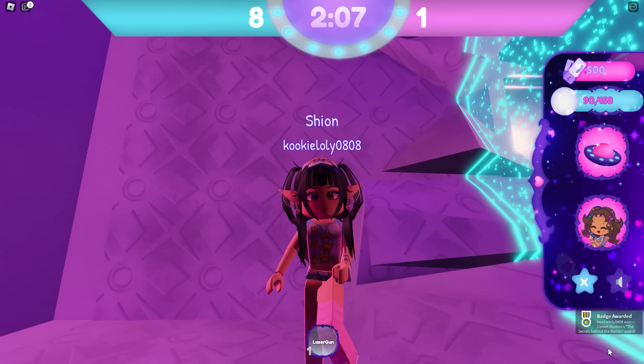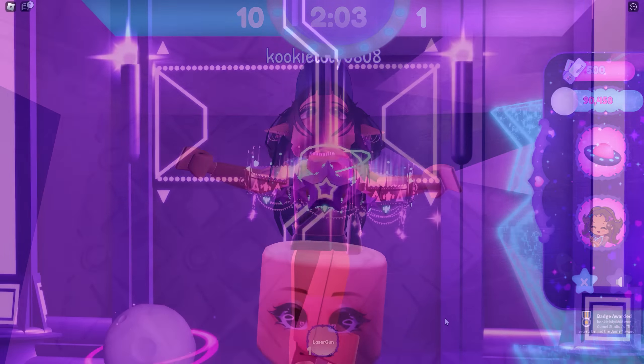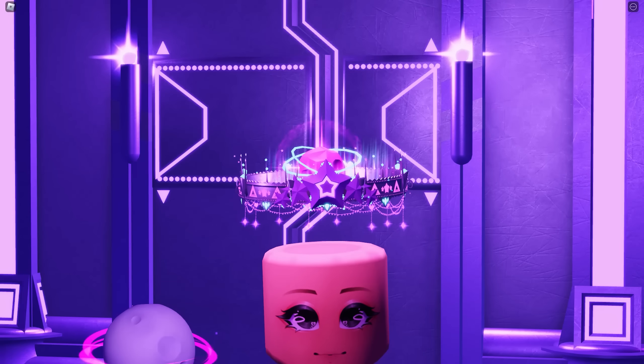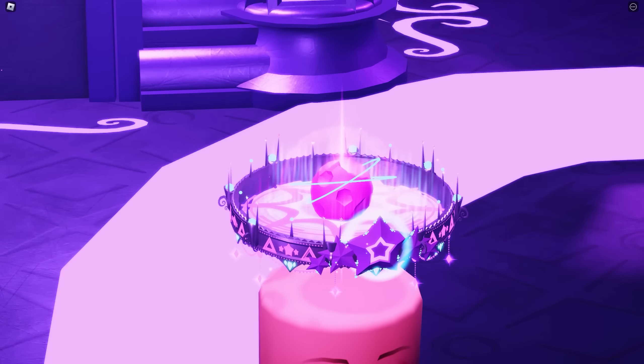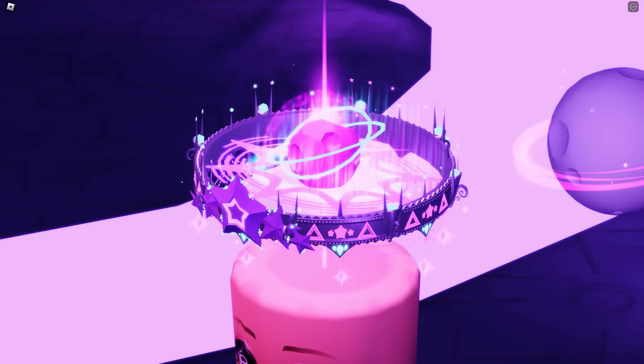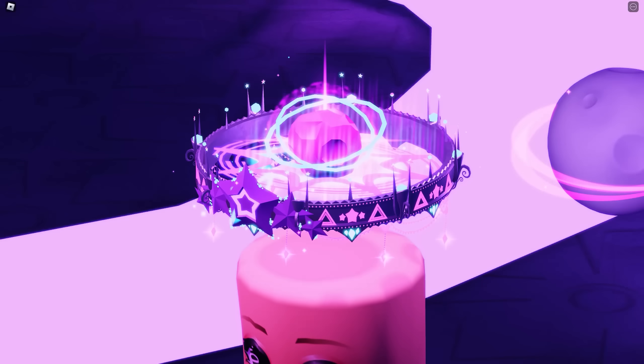You'll also get a badge. Here's what the halo looks like — it's super pretty! I really love the design, especially the moon in the center. It's also purple, so extra points for that. Don't forget to get the halo before it becomes unavailable.